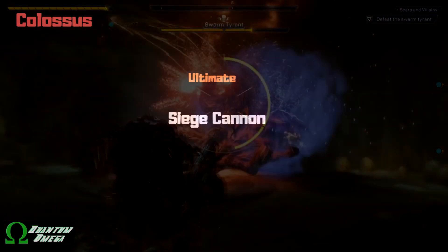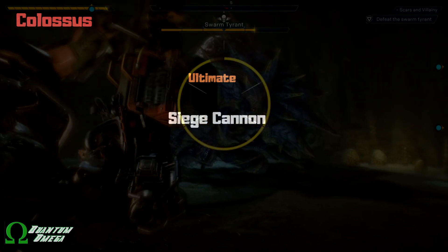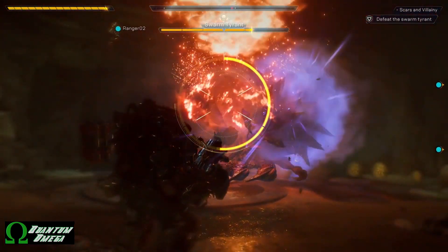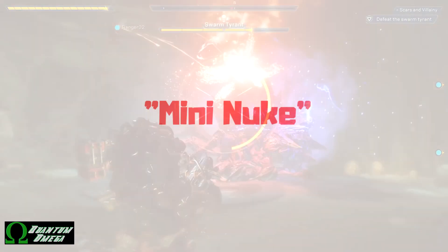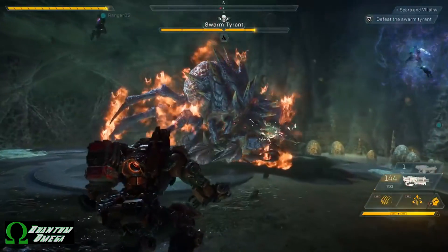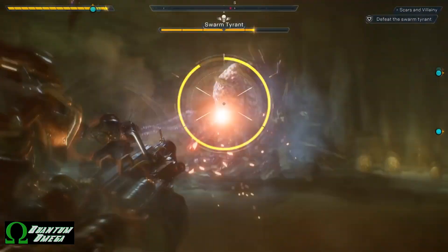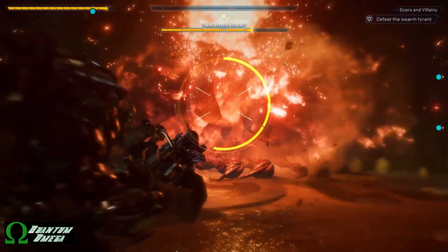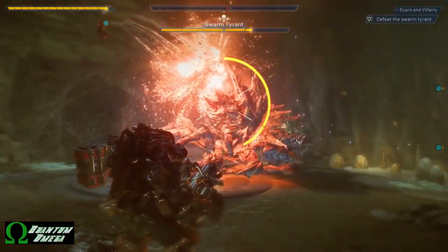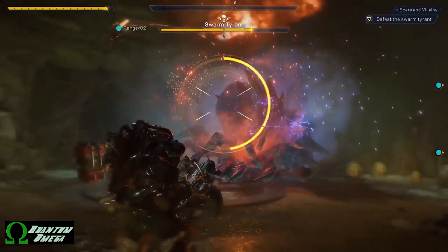Last but not least, the Colossus's ultimate is the siege cannon. The Colossus deploys a massive cannon to dish out a ton of damage — referred to as a 'mini nuke' by several of the developers, who laughed about it shortly after. When you activate the ultimate, a ring with three quadrants appears, and if you time it right you can fire one, two, or three shots within that window to maximize damage.